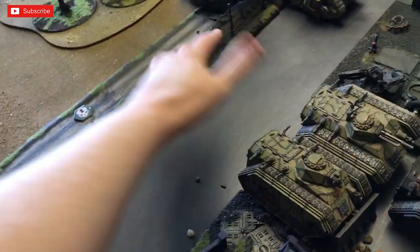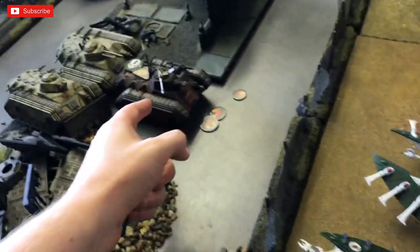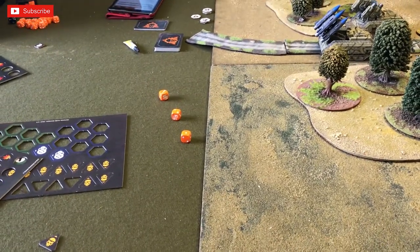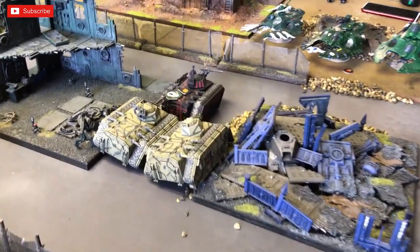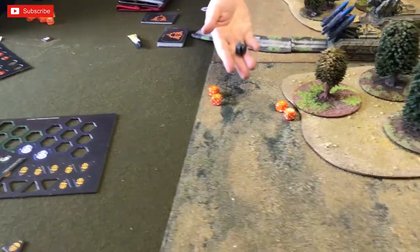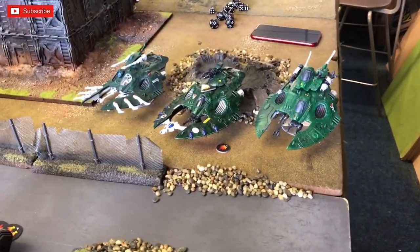Grange has moved — his unit hurtled forward twelve inches. The flamers aren't in range but the heavy stubber fires into one of my tanks, needing a four to hit. He needs a ten to damage — an eleven scores, so a small blast goes on that tank. Three bolters all go into the same tank needing fours — miss. Multi-laser also misses. Las gun fire: four shots total, only one hit, rolling a nine but needing ten to hurt me. Just one small blast on my tank.